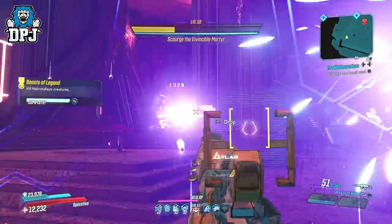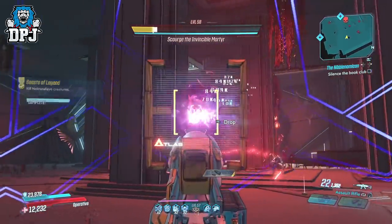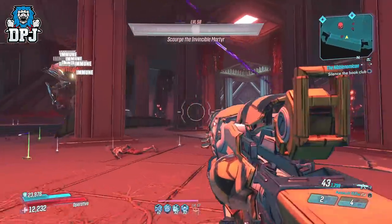The Smug is one of the exclusive weapons which drops from the new takedown at the Guardian Breach, and it drops from the last boss — Scourge the Invincible.